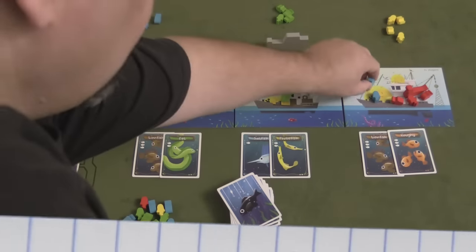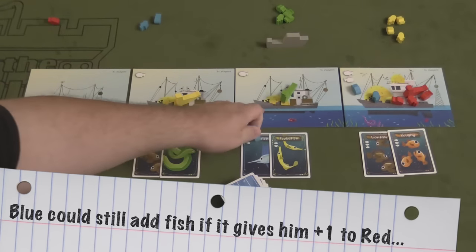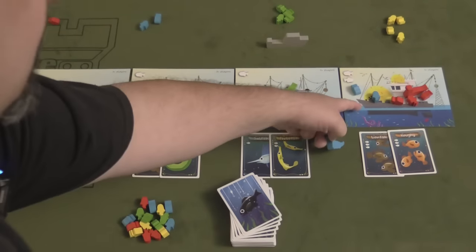If red adds three fish tokens, blue must choose another boat. Blue can contest elsewhere or take an uncontested spot. Crucially, the fish tokens blue played on red's boat stay there — they don't return — so there is a real risk factor to bidding. Blue decides to cut their losses and take an uncontested boat.